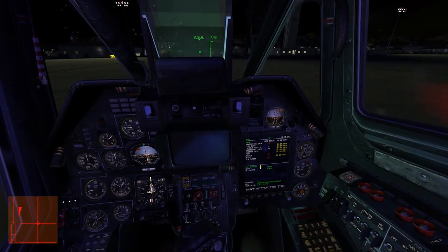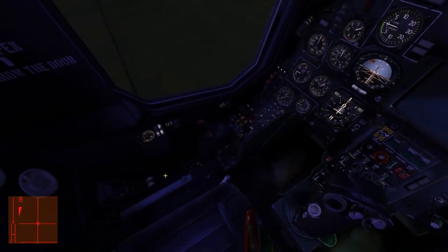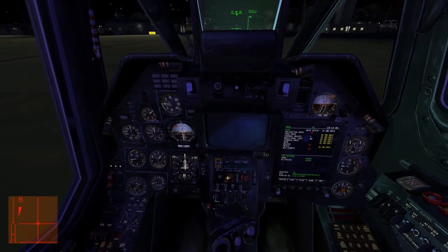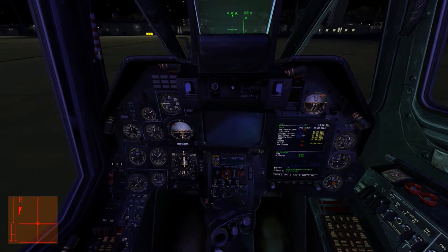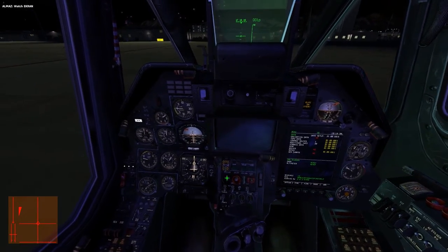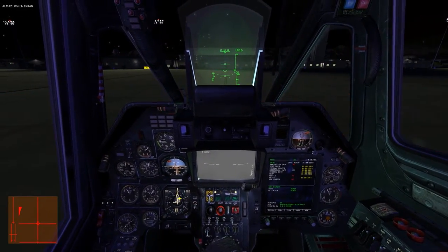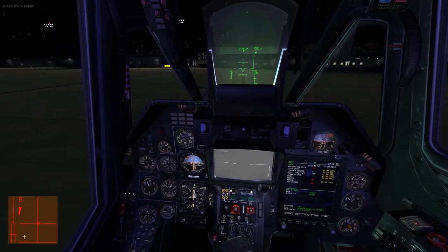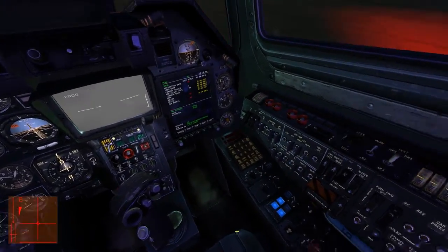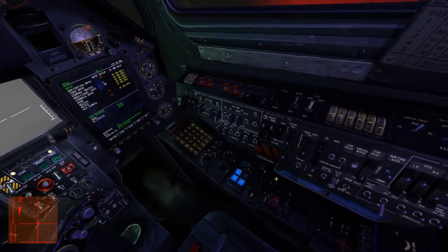Now we need to bring the throttle up from idle. Turn it up one notch to idle, then one more to auto — this is the setting you generally want to use. It automatically controls the engines because of the electronic engine governors.